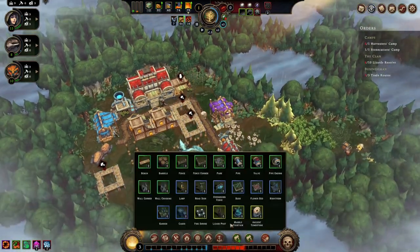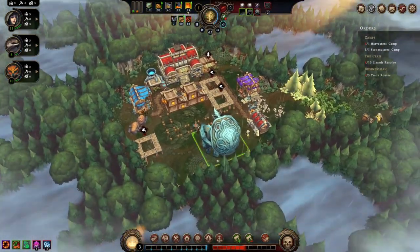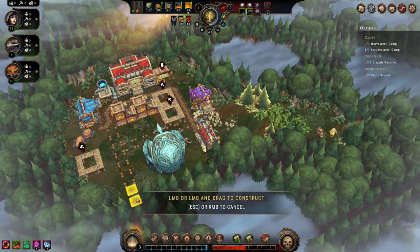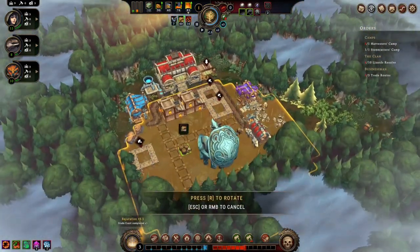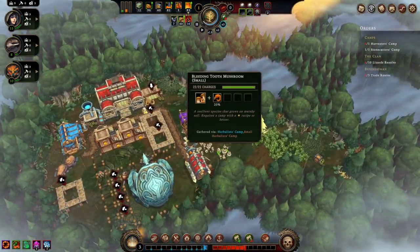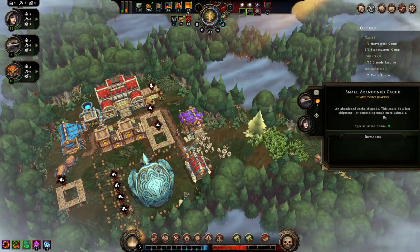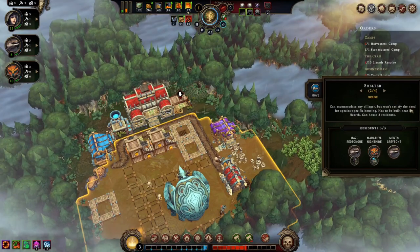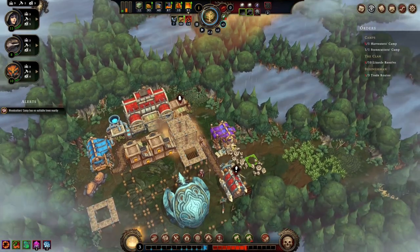Especially in the harder levels, that was really costing me. So going forward I would want to start off with these little things — the basic houses — and then from there specialize later when we need to make our people extra happy. Did I already get that or do I get it when it's done?